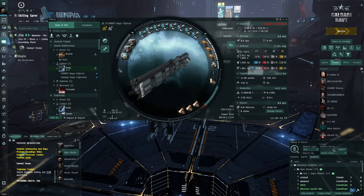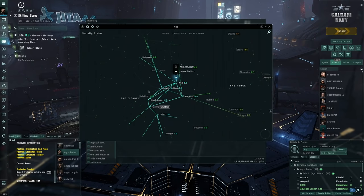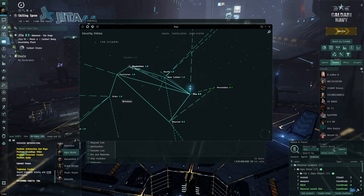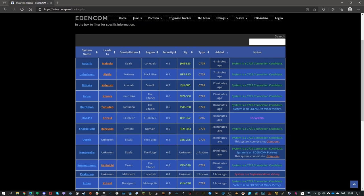To find Triglavian wormholes, look in systems close to the red Pochven systems. You can sort by color using the security status option. There's also an easier method: a website called Triglavian Tracker or exactly eden.space, where players post encountered Triglavians. Keep in mind it's player-submitted so it may not always be accurate, but I've rarely had problems with wrong info.